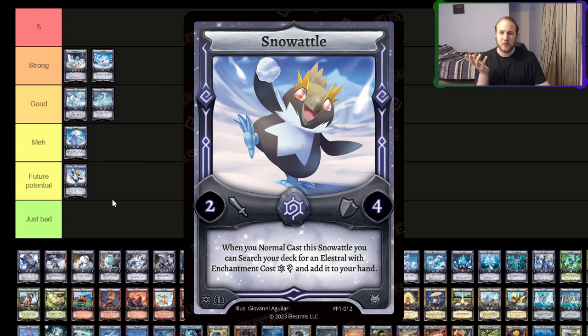Snow Waddle — I think this is a future potential card. It searches stuff — specifically Frost Thunder. If we get more Frost Thunder cards, it'd be really good. It's got a 2-4 body, it's alright. Maybe we'll see play in the future.